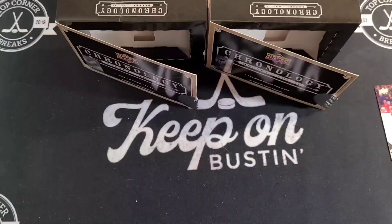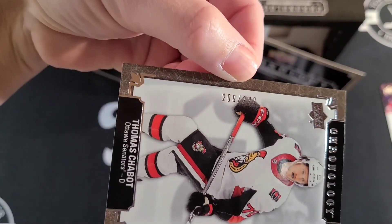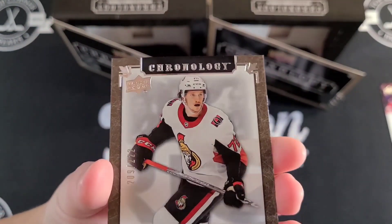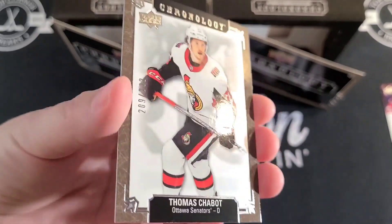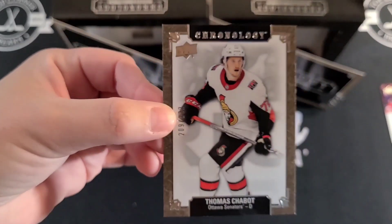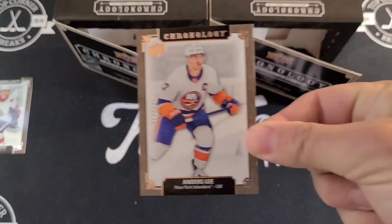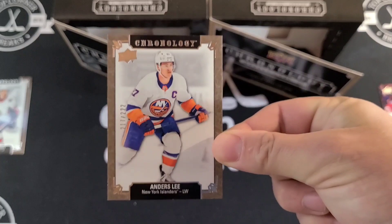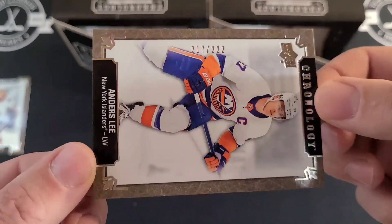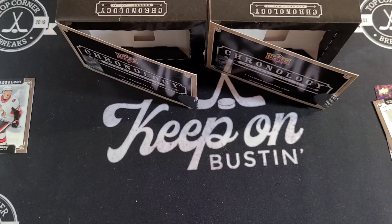Right away: Thomas Chabot! This must be the numbered base — 209 out of 222. First impressions: the quality looks really good on the front. Very nice, clean look on the back too. Then Anders Lee base card, also numbered out of 222 — number 217. So the question is: Thomas Chabot or Anders Lee?